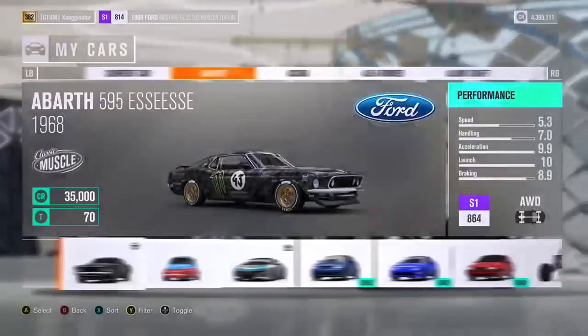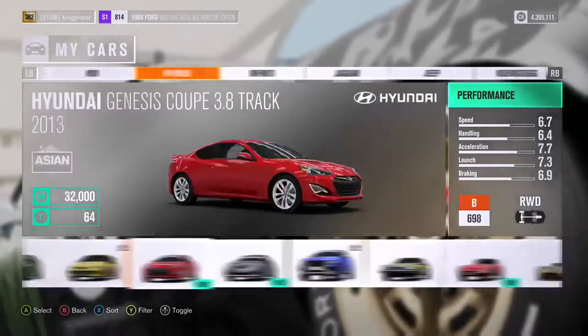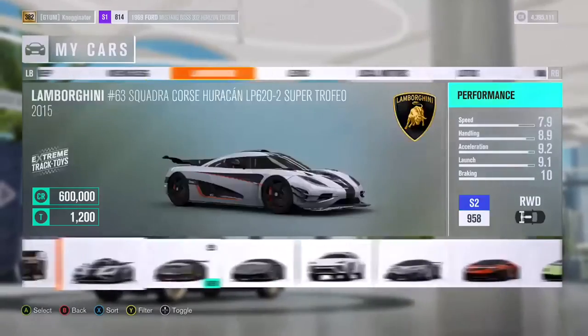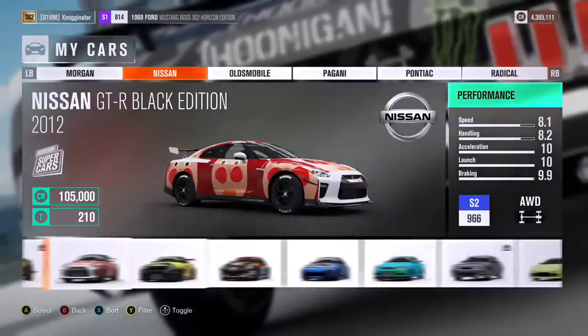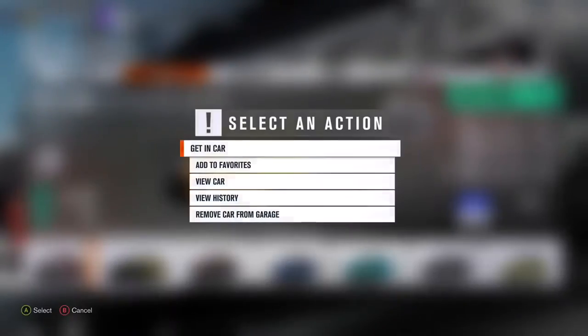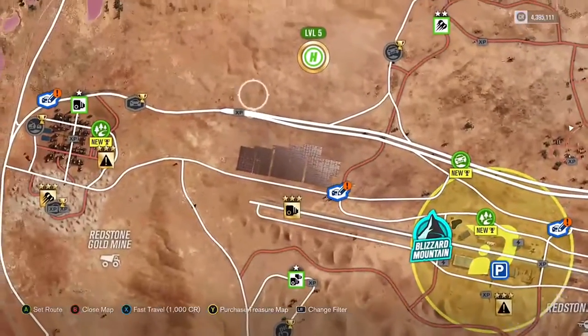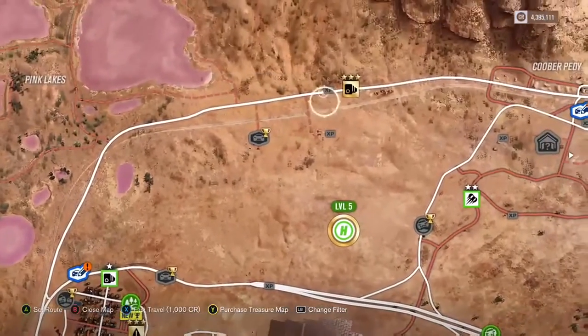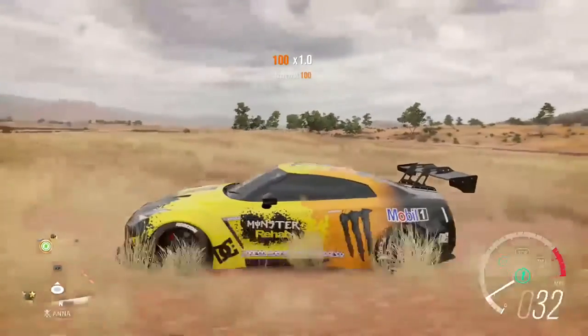The first glitch I want to test is the Nissan GTR one, because this is still a huge method. I'm level 382 right now, as you can see on the top left corner, but if I did this method I'd literally be level 382 in half the time. Let's see — there's a railroad track over here. There's fast travel right here, so I just gotta go back over to a railroad track.